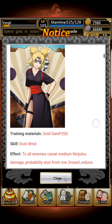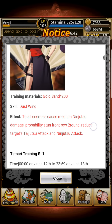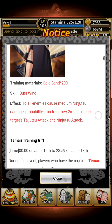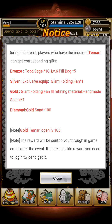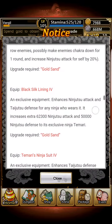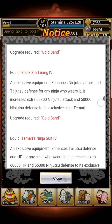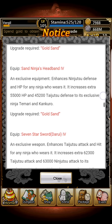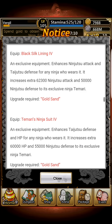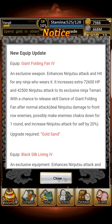Tamari is a good card — I haven't really tried her out and I'm not particularly interested in her. She has a skill and a passive, and you get something if you get her to diamond, but it's nothing too special. She does have a few items: the Giant Folding Fan, the Black Silk Lining, Tamari's Ninja Suit, and the Sand Ninja Headband — four items, which is actually better than I originally thought.